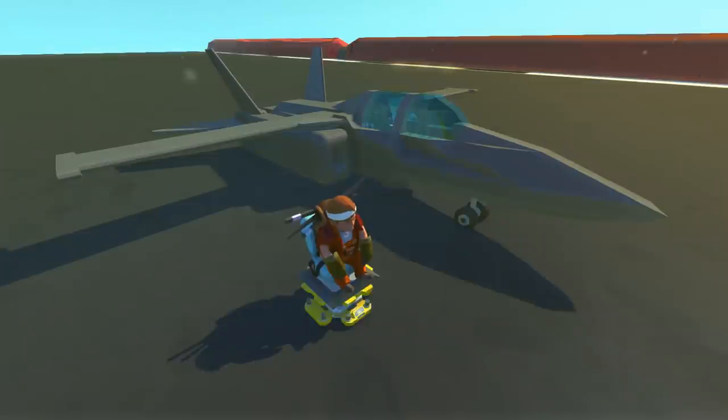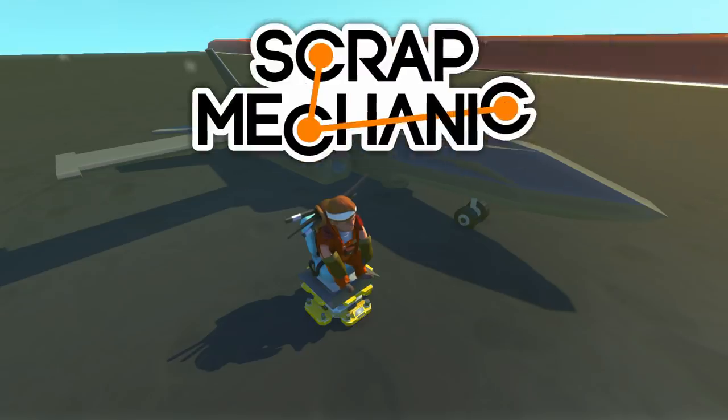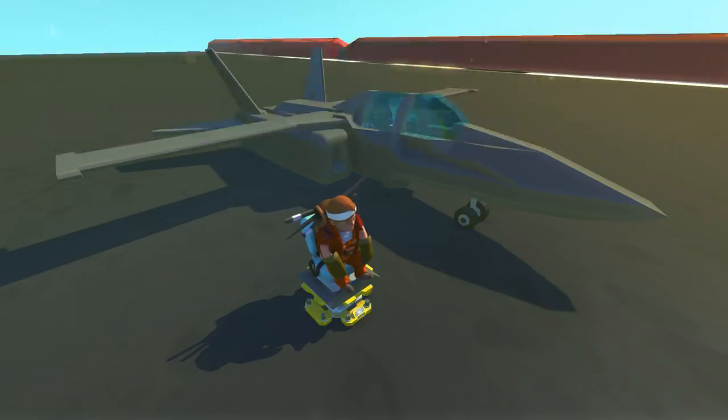Hey everybody, it's Moonbow here, and welcome back to more Endless Scrap Mechanic. In today's episode of Scrap Mechanic Creations, we're going to be flying around in this really awesome jet, but we're not going to be flying around for long, because this thing is rigged with an ejection seat that once you pop out of it, the whole plane explodes. Now that I say it out loud, this creation really doesn't make all that much sense, but I love explosions and I love jets in Scrap Mechanic, so this is going to be loads of fun. Let's check it out.